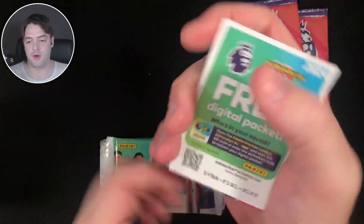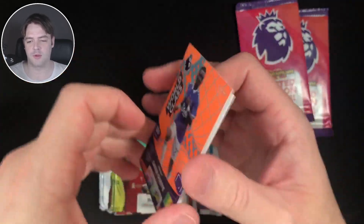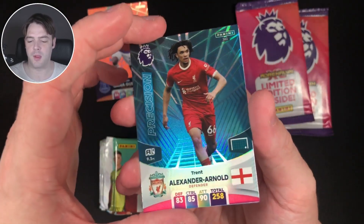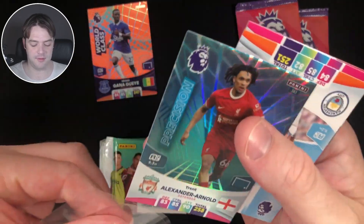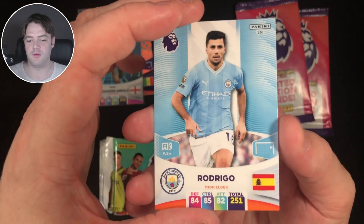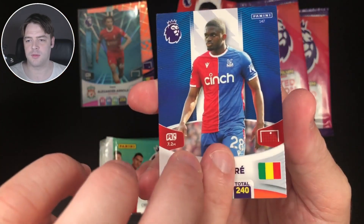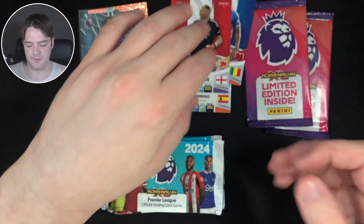We've got a code card. We have Jessica Carnegie World Class for Everton. Oh, Precision — Trent Alexander-Arnold, there we go, he's got a nice sleeve. We have Rodrigo for Man City, Chris Basham for Sheffield United, Chick de Coray for Crystal Palace, Aaron Ramsdale for Arsenal.